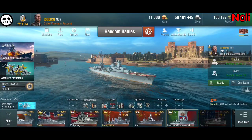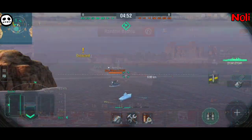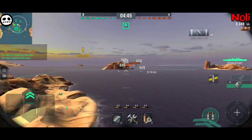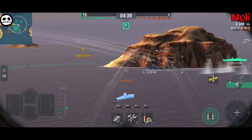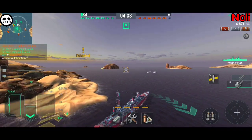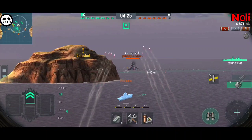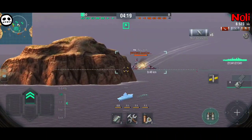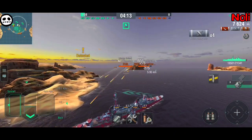The best way to play this ship is to go against destroyers and other cruisers. She can pack a punch on destroyers, as you can see here. The best use case is to try to wipe destroyers as quickly as possible, then go against other cruisers, and try to stay as far as possible from battleships because they can take your HP very quickly.